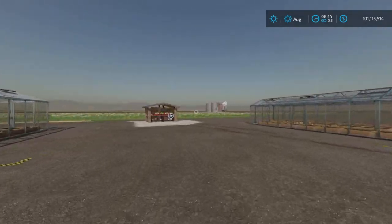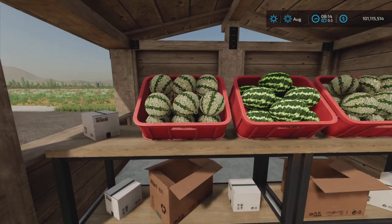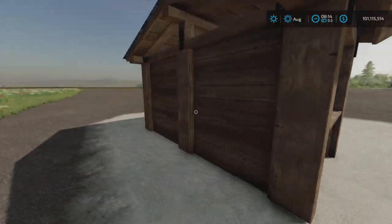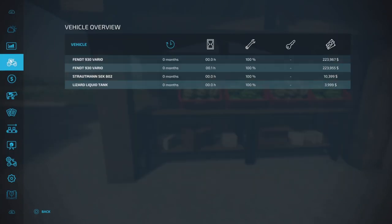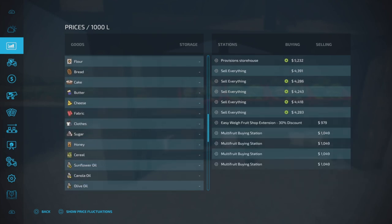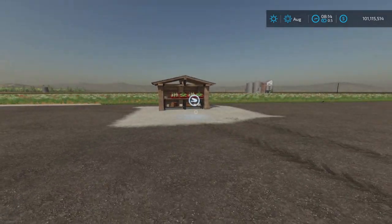Let's go have a look at the sell point. Looking at this, it's probably going to look like what's shown here — and it quite literally is just a sell point for the products. Let's have a look at the sell prices: melon and watermelon, that's our sell point right here.